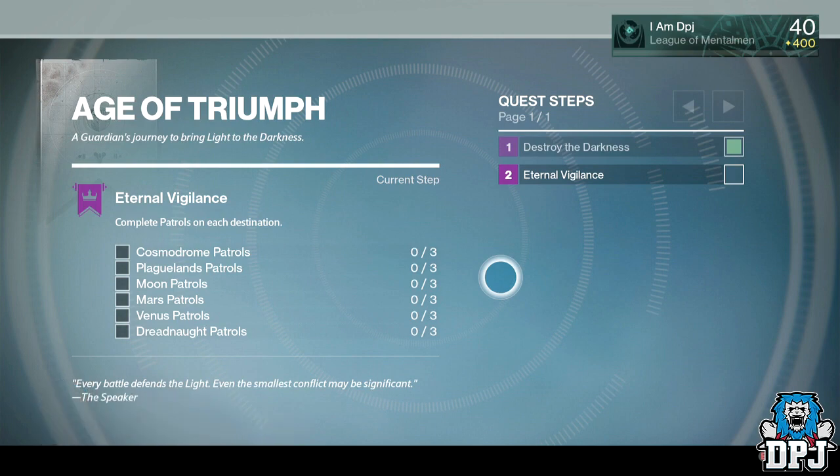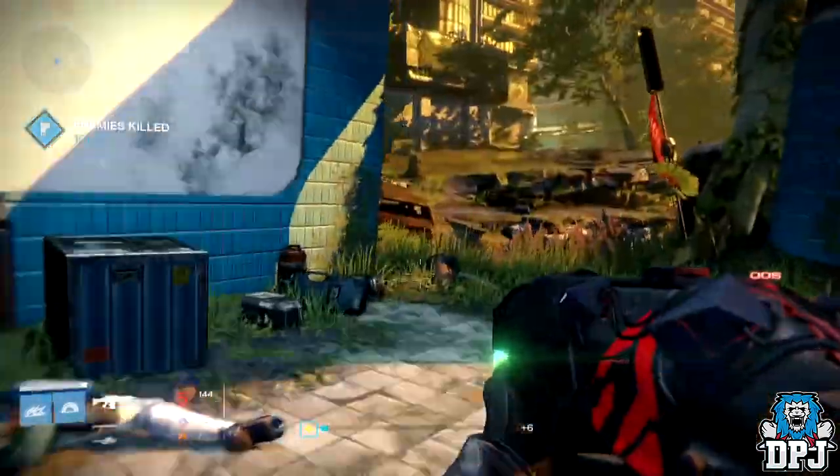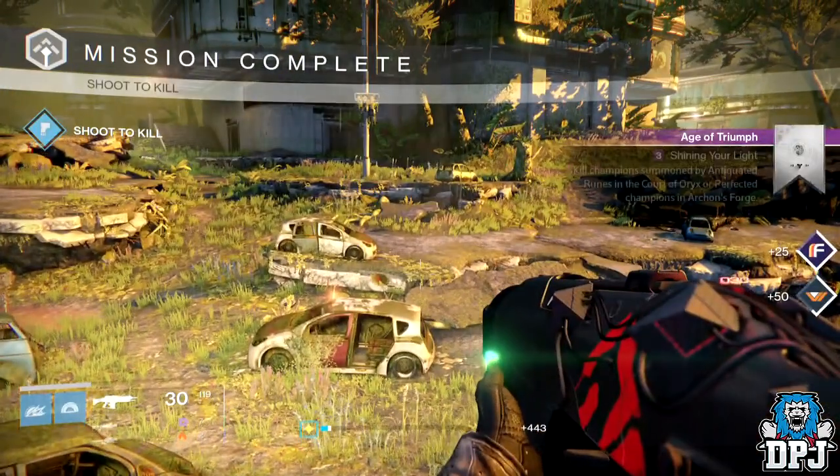Once you've achieved that, you are then on the Eternal Vigilance part of this quest, where you have to complete three patrol missions in the following destinations: the Cosmodrome, the Plaguelands, the Moon, Mars, Venus, and the Dreadnought.